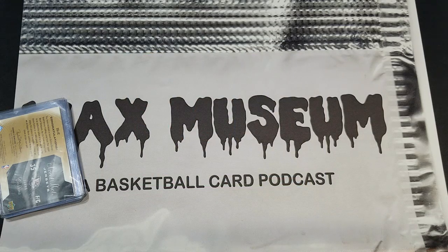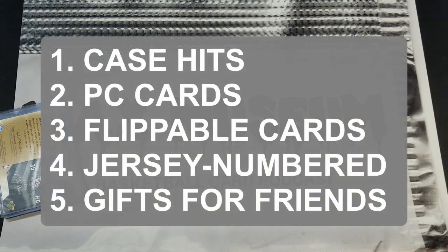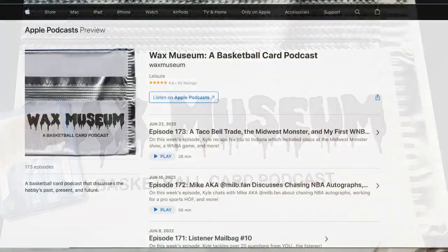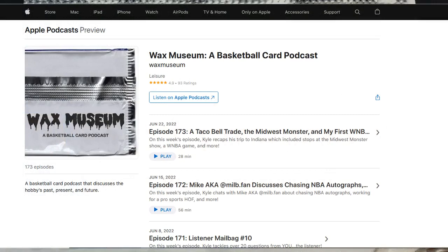These aren't the only types of cards you'll look for in value boxes, but here are the five I'd recommend: number one, case hits; number two, PC cards; number three, flippable cards; number four, jersey-numbered stuff; and number five, gifts for friends. Keep these in mind the next time you go to a show. Remember there are new episodes of the audio podcast every Thursday — as always, thanks for watching.